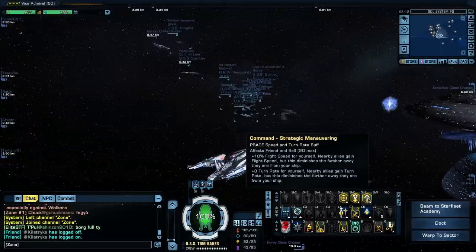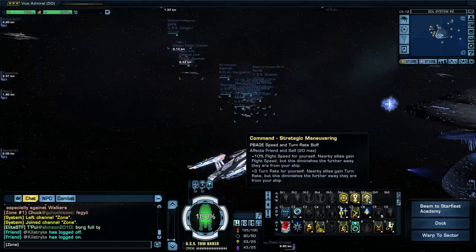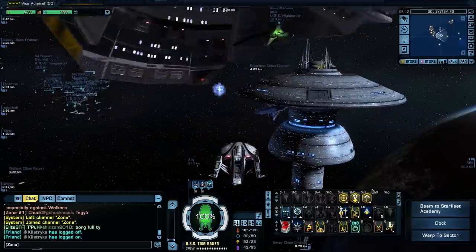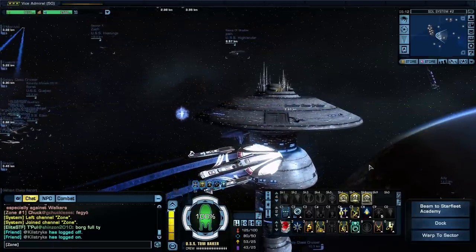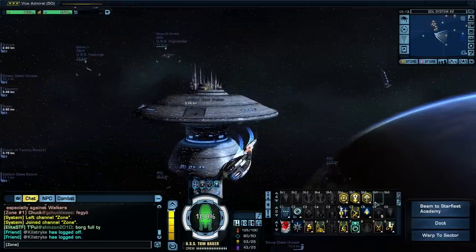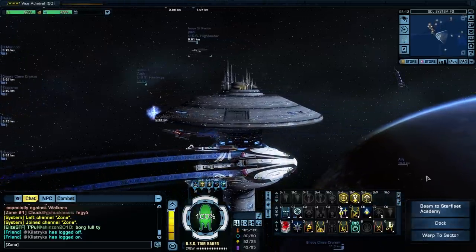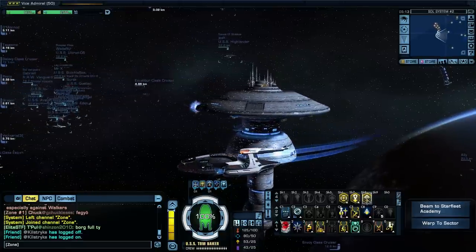Let's try all of them, but first let's go to impulse — oh, that does turn all right! I think I can get used to that turn rate. I'm a little surprised actually — that's not bad. I think we can bring weapons around fast enough to the enemy. I'm holding the turn down on it — that's not terrible, I've seen worse. I think I can deal with that turn rate. And of course, with emergency power to engines or evasive maneuvers I'd go even faster. Strategic Maneuvering gives plus 10 flight speed and plus 3 turn rate for yourself and nearby allies — that's a flight speed and turn rate boost, which is cool.